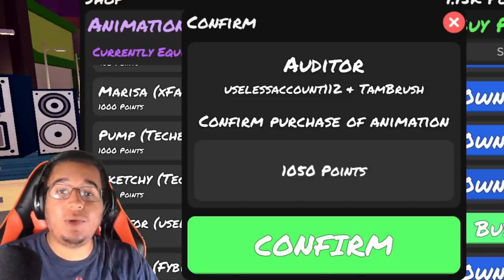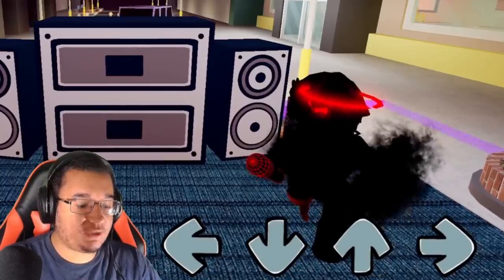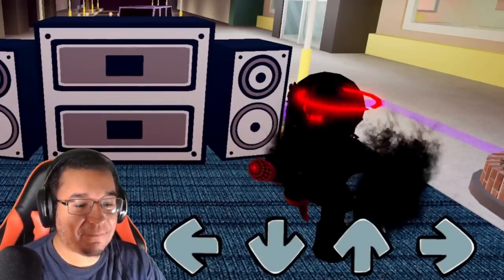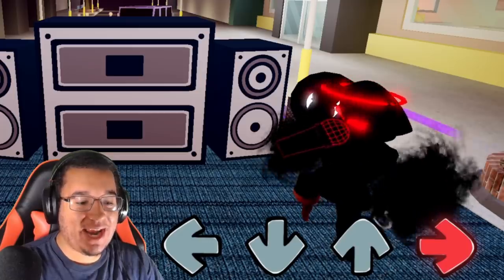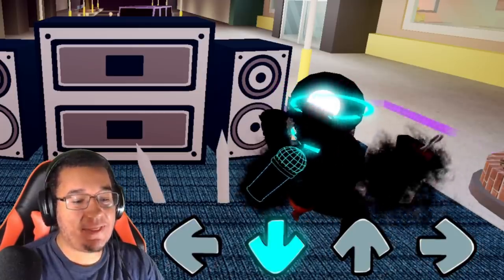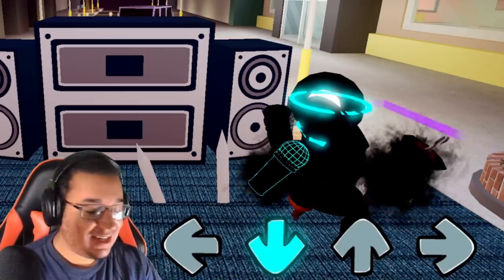We also have the Otter animation, which is going to cost you 1,050 points. Another combined animation which is pretty cool! This is what it looks like on idle — look at that effect right there! That looks sick! Left, down, up, and then right. Left you have a gun, and then down you have those swords on the ground. I got it right! Here's some gameplay!